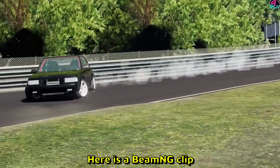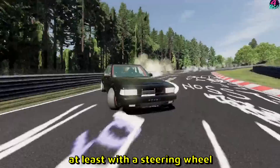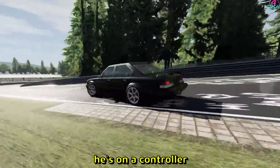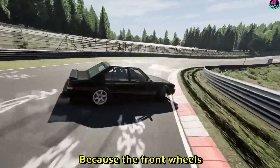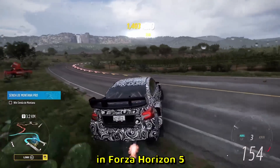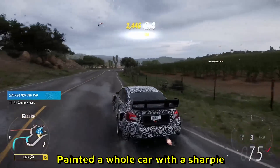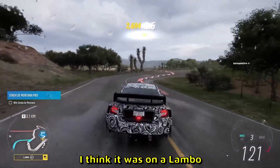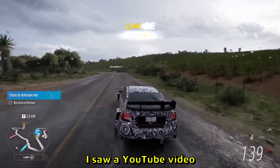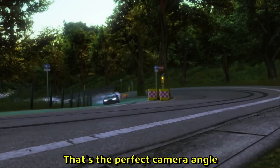Here is a BeamNG clip — a game where it is very difficult to drift in, at least with a steering wheel. I believe he's on a controller or keyboard because the front wheels are kind of wiggling, but it is still impressive. Here is a Subaru in Porsche 2005 and I like the livery — I know someone in real life painted a whole car with a sharpie to have this livery effect; I think it was on a Lambo. That's gonna be a good shot — that is the perfect camera angle.